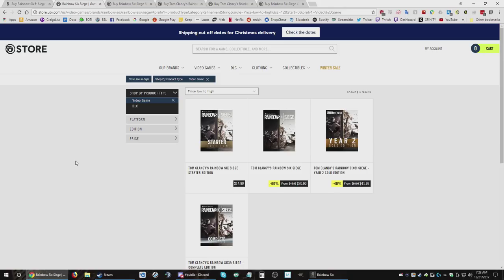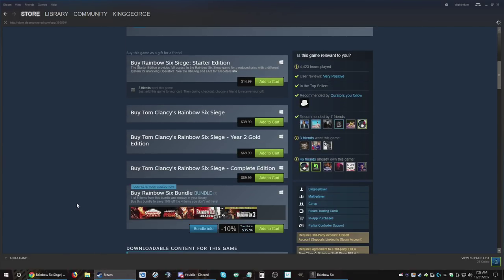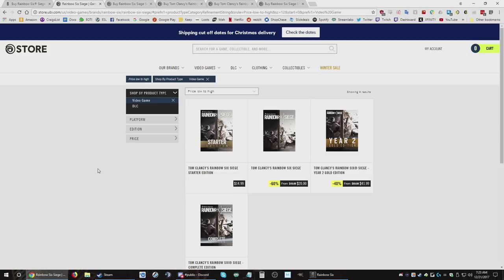There are two different places. If you buy it from somewhere like Amazon or Newegg, unless it specifies it's a Steam copy, it's probably a Uplay copy. If you buy the game on Steam, the game will launch through Steam and then launch Uplay afterwards. Whereas if you buy it on Uplay, it just launches only through Uplay.